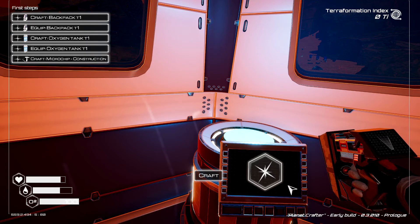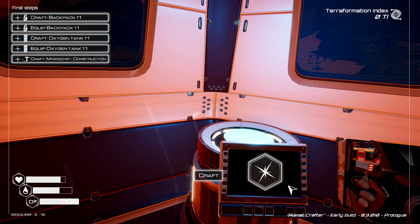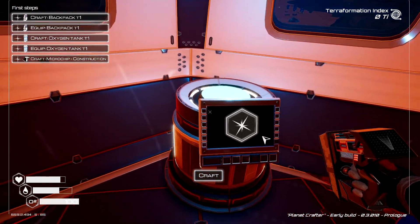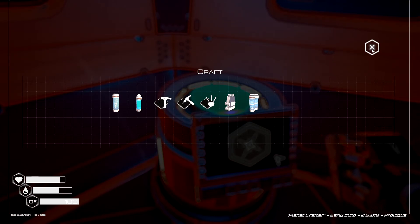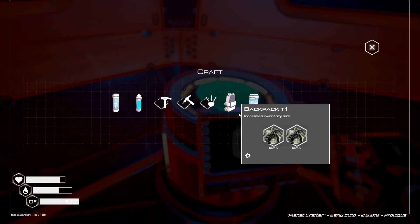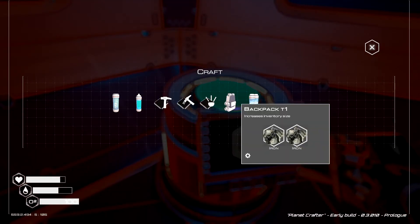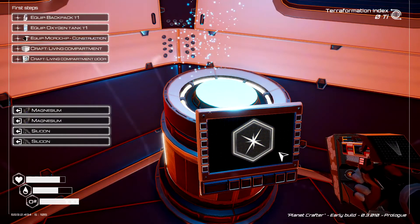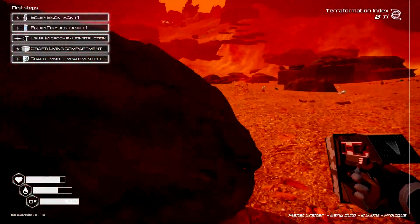The first thing on our list is craft a backpack and equip it, then do the same for the oxygen tank, and craft a construction chip and a deconstruct chip. We click into our crafting station — I've already harvested what I need. So we're going to get the oxygen tank, the backpack, the construct chip, and the deconstruct chip. Oh, I need one more magnesium — let's go grab that.